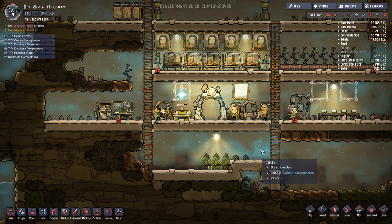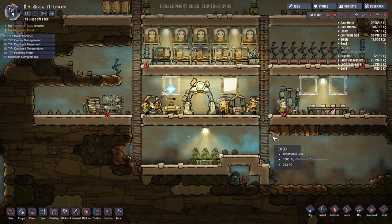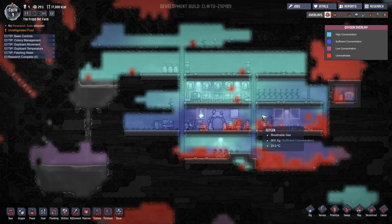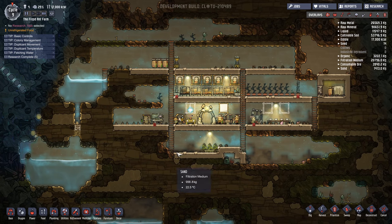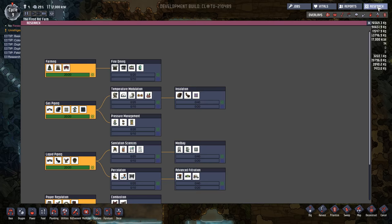So where do we leave off? We managed to put up a lot of artwork, get some decor going so we can try to be reducing our stress over time. The algae deoxidizers are doing pretty well at increasing the amount of oxygen in the air, and our air density has been going steadily up. What we need to be worrying about right now is making sure that we are on top of all of our research needs.